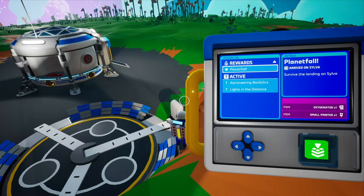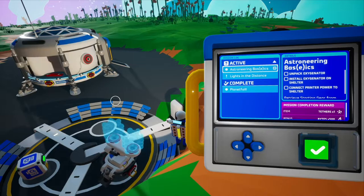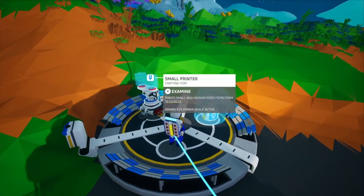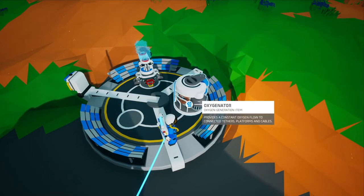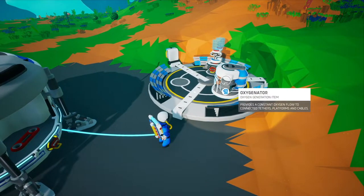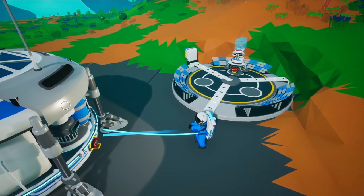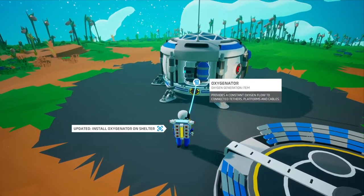Basically the freebies for starting the game — press the green button and crap falls from the heavens. The oxygenator gives you both power and oxygen, and the printer allows you to craft stuff. They both come in boxes. Walk up to the oxygenator and press and hold the Y button. Now you have your oxygenator. We need to put it in our shelter. Notice there are attachment points — that's where we can add our oxygenator. Press and hold the left trigger, then move the cursor over the oxygenator and press the right trigger to select it. Use the right stick to drag it to the attachment points. When placed, press the right trigger again to drop it.